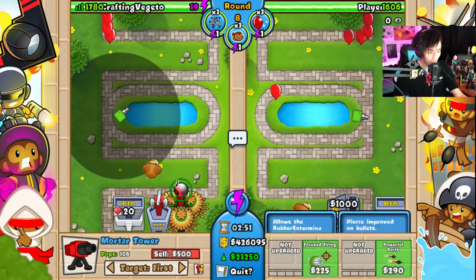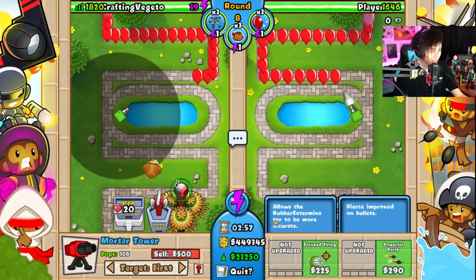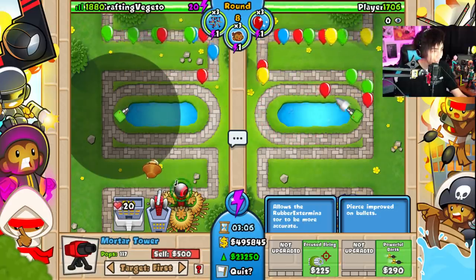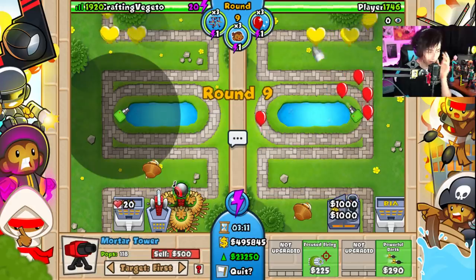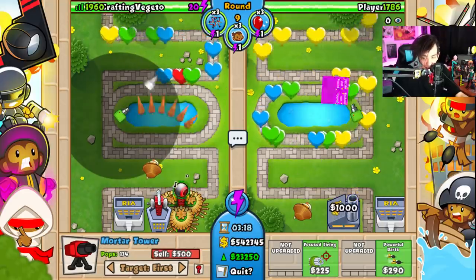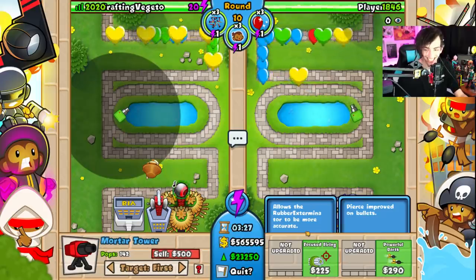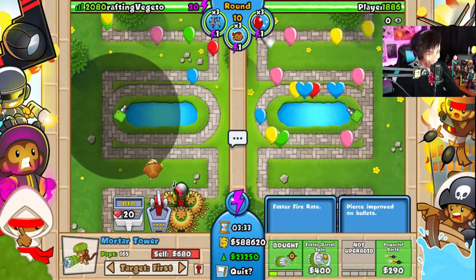Focused firing — we don't even know what it is, but okay. Focused firing allows the Rubber Exterminator to be more accurate. So it's called the Rubber Exterminator. I prefer the pew pew tower — the childish kawaii pew pew tower. Should we give it focused firing? Yes. Rubber Exterminator — what even is that? That doesn't make any sense. Let's get it.